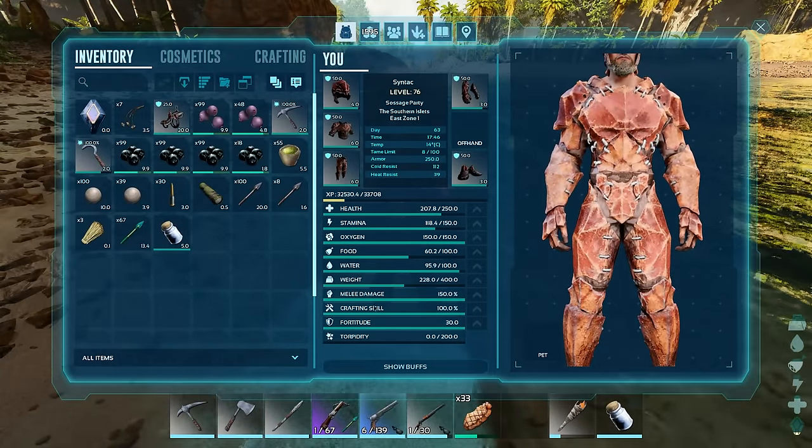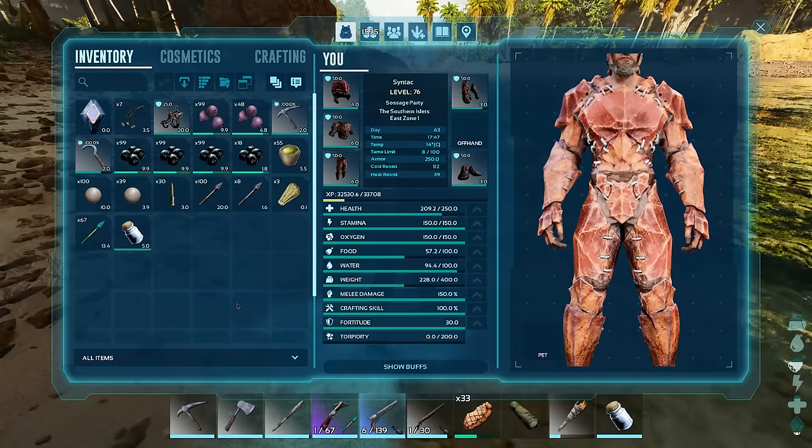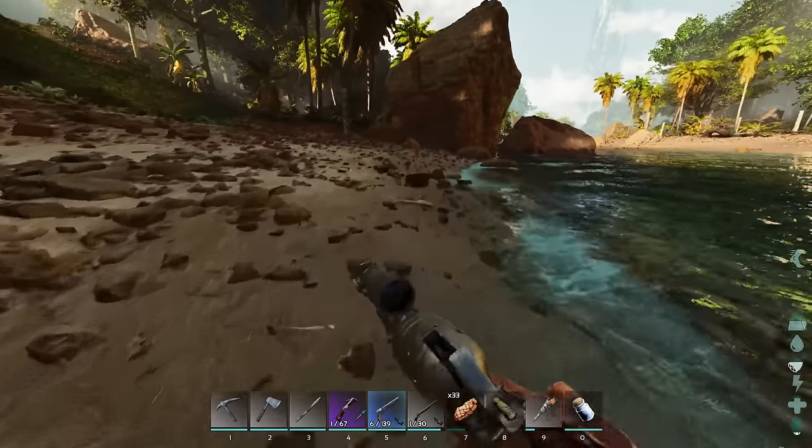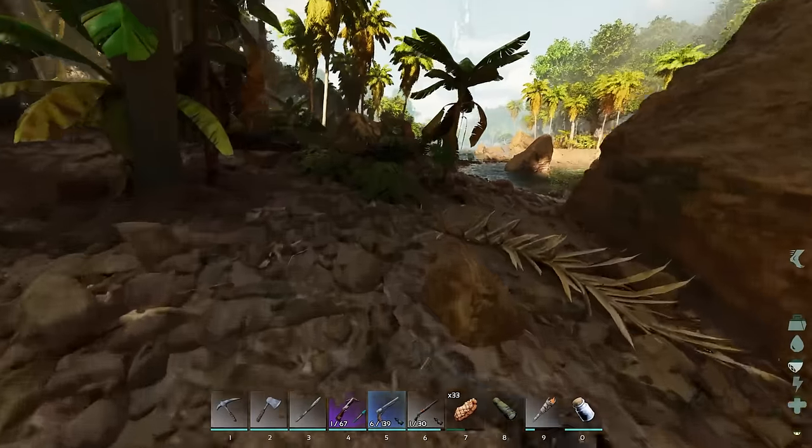Let's actually go ahead and put that onto the hotbar as well. Why is my spyglass not on my hotbar? There we go. So yeah, we have pretty much everything that we're going to need to hopefully be able to knock out a beaver if I can find one. Unfortunately, I won't be able to bring it back to the base and tame it there.